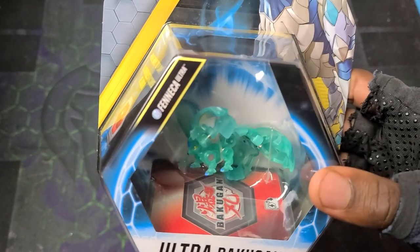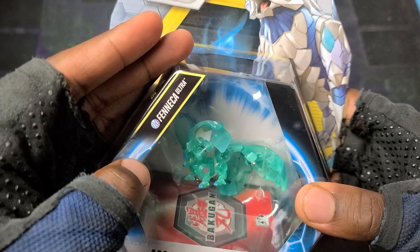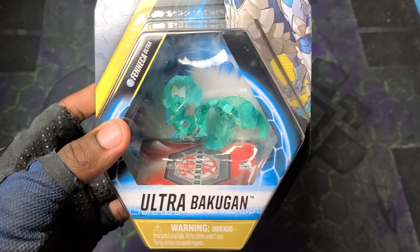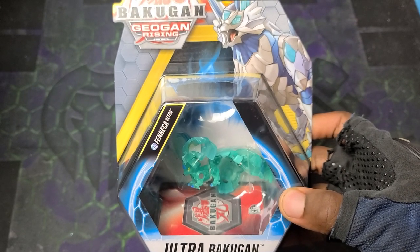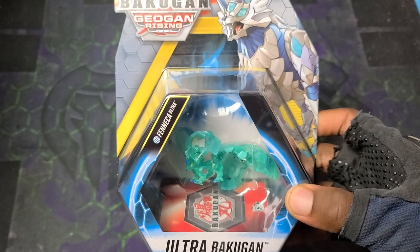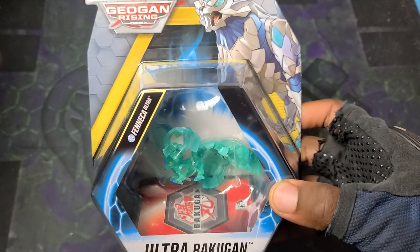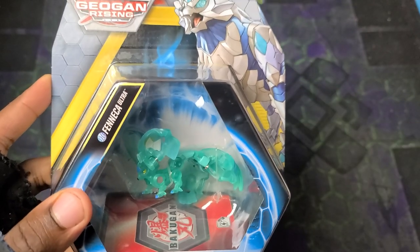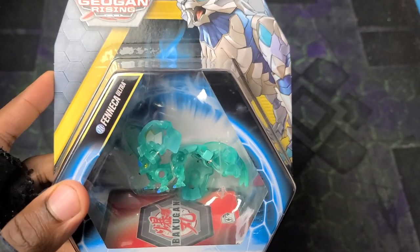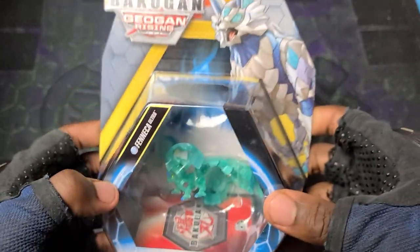Elemental rare - you can already tell it's an elemental rare because you can see the fade right there. Just so, so awesome. With the elementals they have the special printing, the special patterns printed on the Bakugan. It's gonna be awesome just to see how it looks with the aquas design on its back. Overall, just the translucent plastic - all of that translucent turquoise looks amazing, looks so good. She looks like an absolute gem.